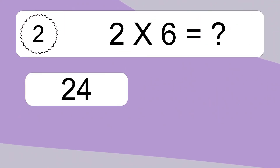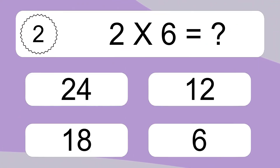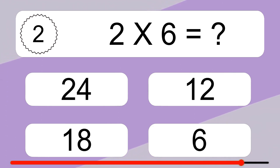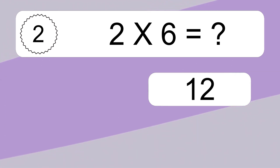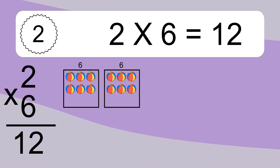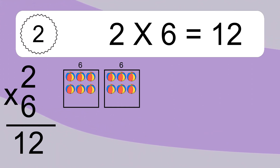2 times 6 equals what? We have 2 boxes, and each box has 6 colorful balls inside. If you count all the balls in all the boxes together, you will have 2 times 6 balls. This equals 12 balls.